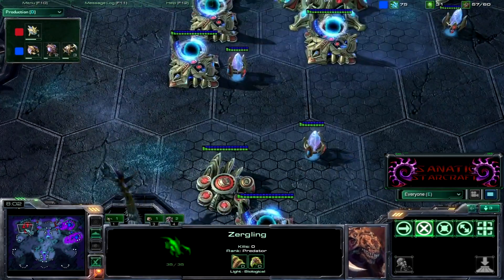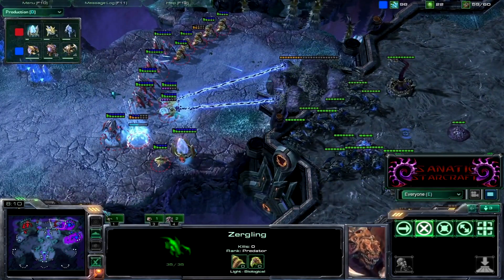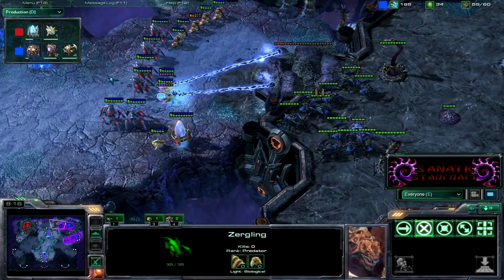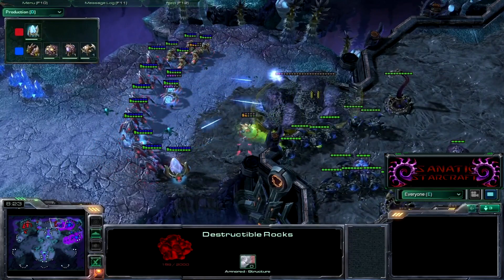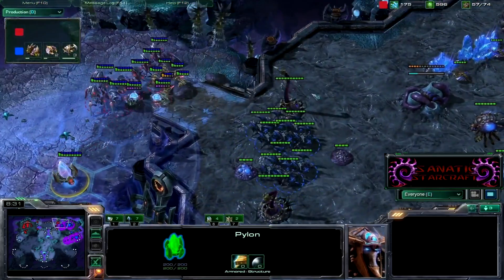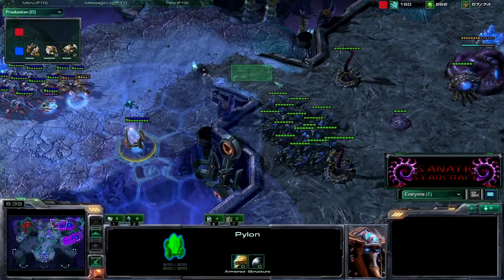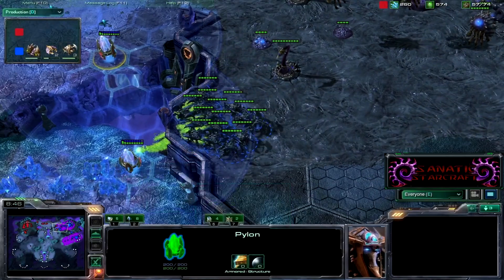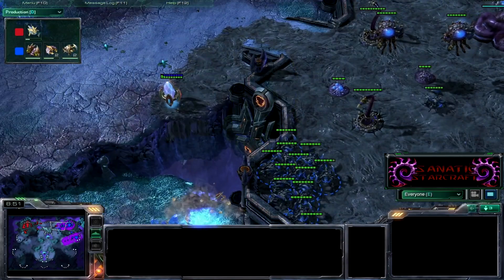This zergling is spotting the natural position for when he gives up his four gate. After you survive a four gate, if you see a Nexus come up you'll know he'll stop the push — if not, he's going to keep making units. A proxy pylon here as well to warp in more units. Spines are poking away, roaches are in a nice concave — need to be careful not to get force fielded off my own ramp.